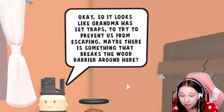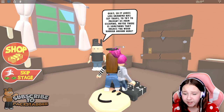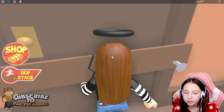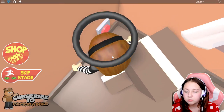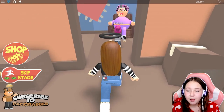It looks like Grandma has set up traps to try to prevent us from escaping. Maybe there is something that breaks the door barrier around here. Maybe there's something that breaks the door. Did she just walk through there? Does this break the door barrier? Yes! I'm out!